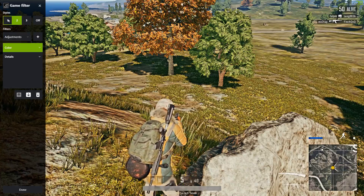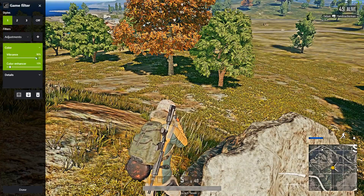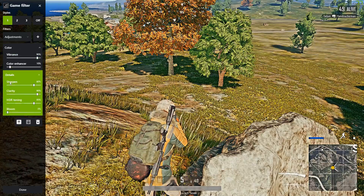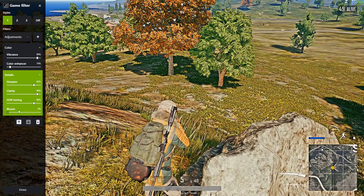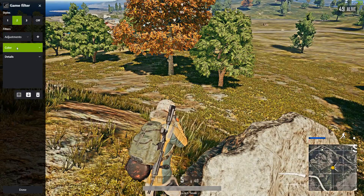We'll start with the very first one which I use mostly. It has Vibrance on 90%, Enhanza on 10%, Sharpness on 80, Clarity on 90, and HDR on 80. Of course you can add color and details from the filters above with the little plus.